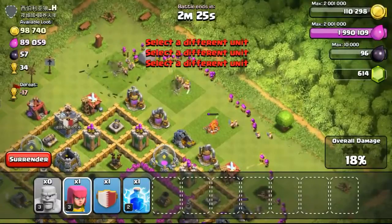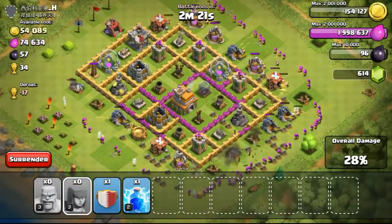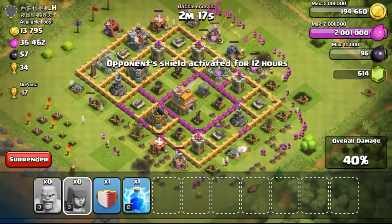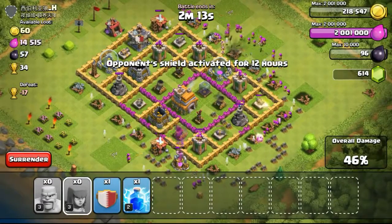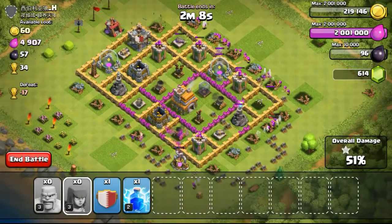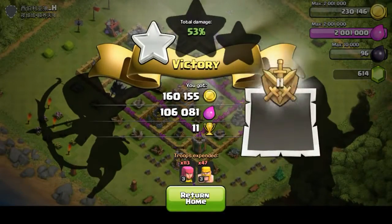Just deploying them, focusing on the outside exposed buildings, not behind the walls at all. On the top left there is actually a dark barrack which I could have taken out with an archer, however the cannon took my archer out. So I didn't bother to take out that dark elixir barrack. Just going ahead, taking out the rest of the base, the archer shooting over the wall, taking out the defenses, getting the one star and ending the battle.